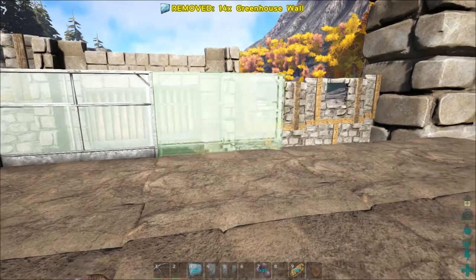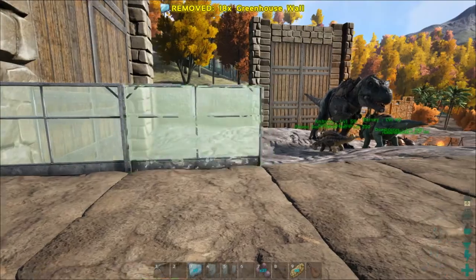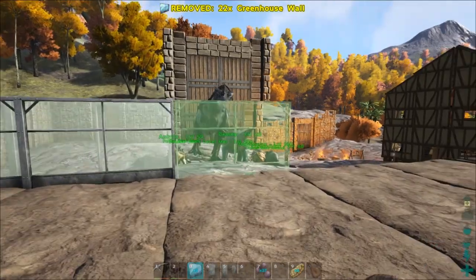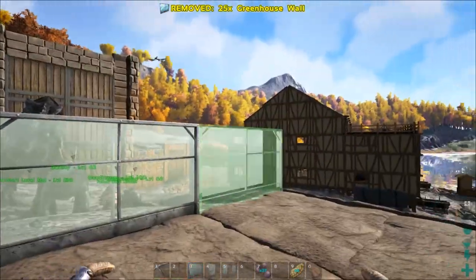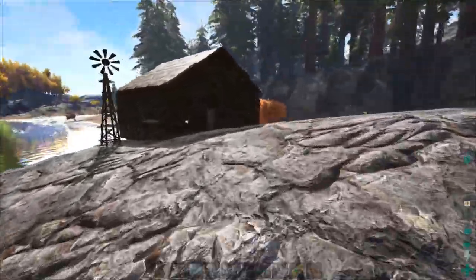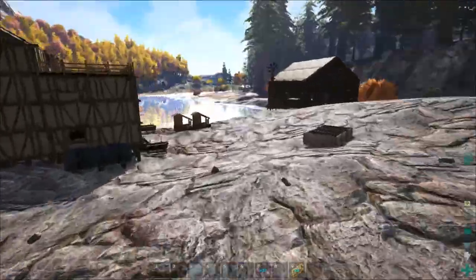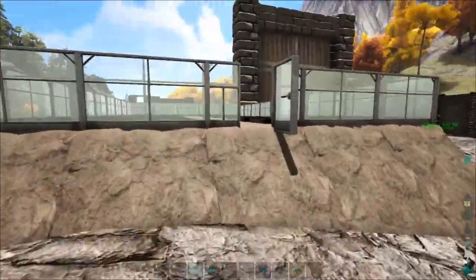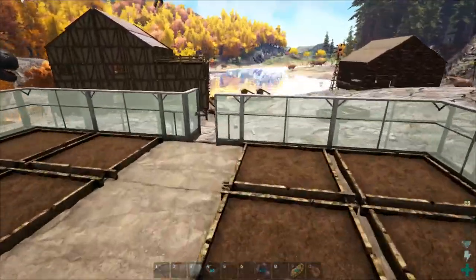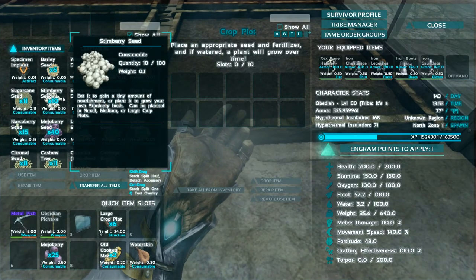I don't think I made quite enough walls - I ran out of cementing paste so I think I might have to go hit up some more beaver dams. I've been making some with the chitin I've been finding, and we are pretty close to one of those chitin-filled caves. We're so close - three more, two more - we had enough for this layer. I'm gonna go get some more cementing paste, make some more greenhouse stuff, this thing is gonna be massive. I went ahead and finished up the first layer of the wall and laid down all the crop plots.